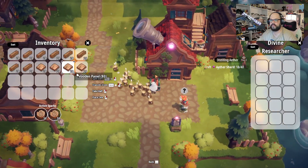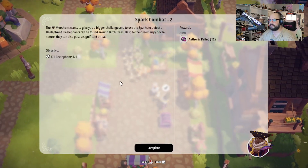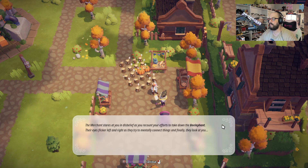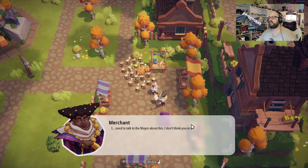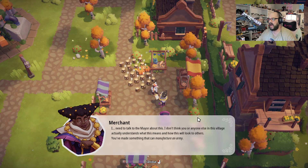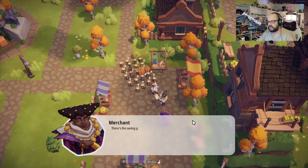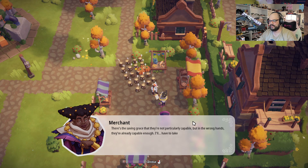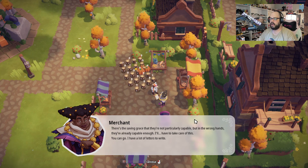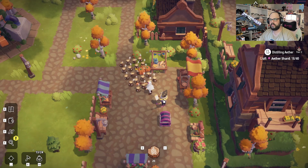We need 40 — that's right, we're having to craft those. So that guy's not done yet whatsoever. Let's go talk to the merchant. The merchant stares at you in disbelief as you recount your efforts to take down the bee elephant. Their eyes flicker left and right as they try to mentally connect things, and finally they look at you. 'I need to talk to the mayor about this. I don't think you or anyone else in this village actually understands what this means. You've made something that can manufacture an army.' It's because I'm from America, baby. 'There's the saving grace that they're not particularly capable, but in the wrong hands, they're already capable enough. I'll have to take care of this. You can go — I have a lot of letters to write.' What is he, pardon NATO? Ha ha — they write letters.